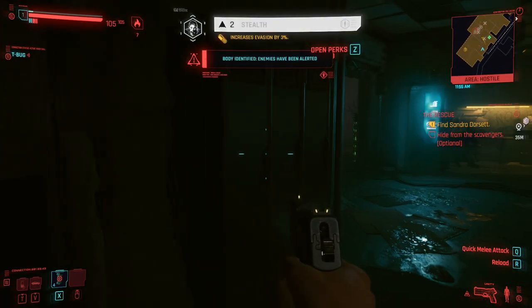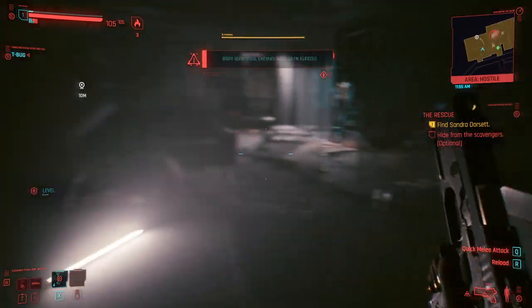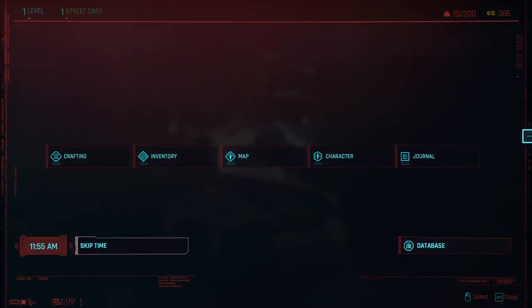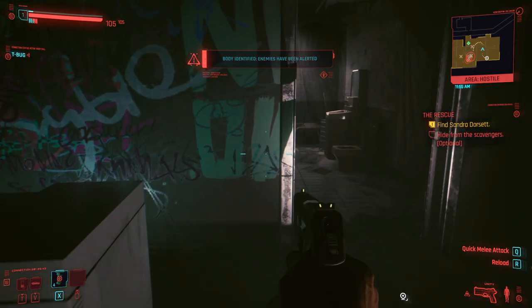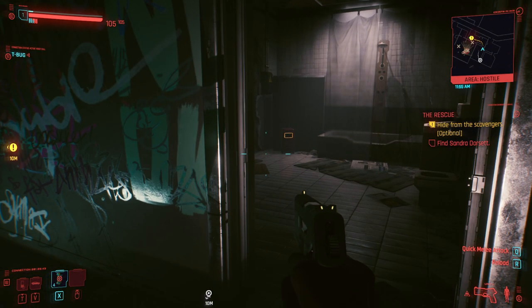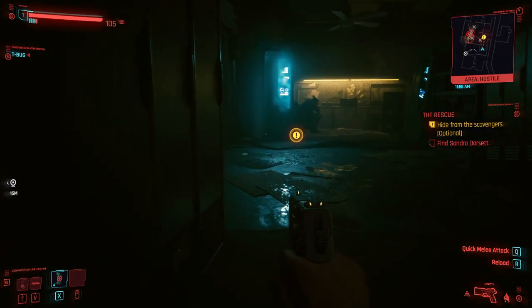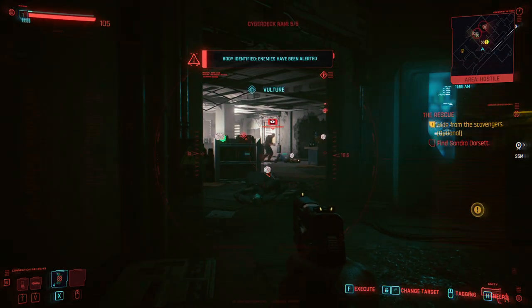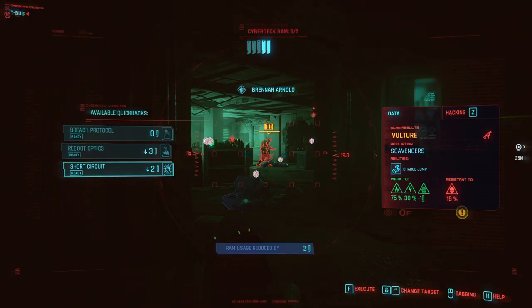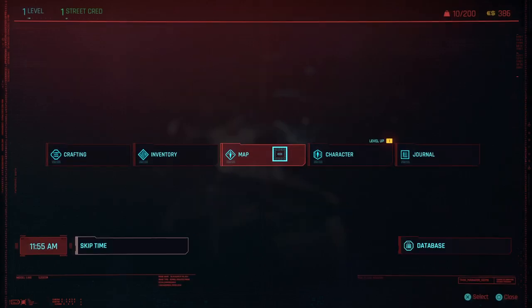That enemy is looking - the enemies are alerted, but you can just run around here. It's very strange but they reset. Maybe they are just not very smart, but there are like three or four people already dead on the floor and still they just keep doing their thing. AI-wise it's not very good points for the game, to be honest.